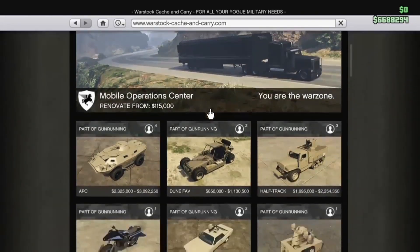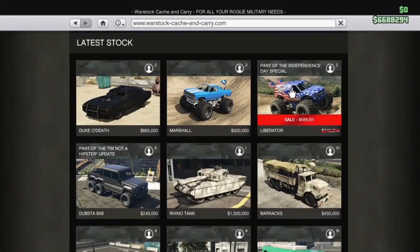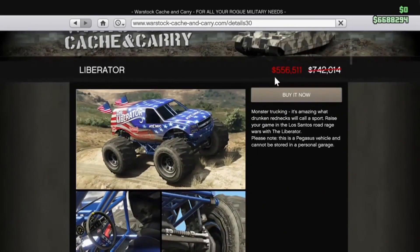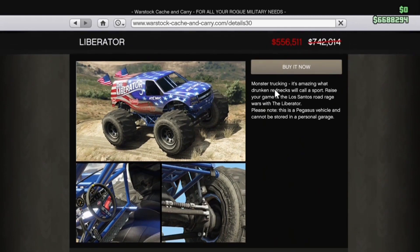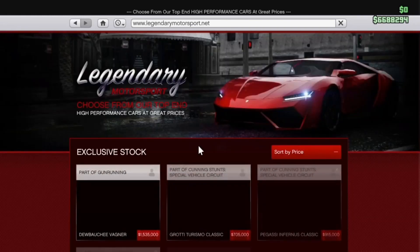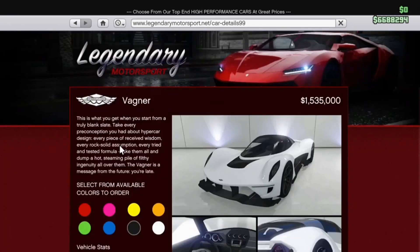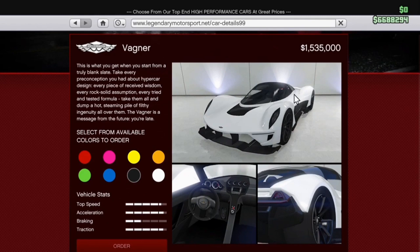Second, we've got the Liberator — the Independence Day version. It's currently at $556,000 and some change. It's a monster truck with American flag liveries on it — pretty dope. You can ride around and show your American spirit in this thing.